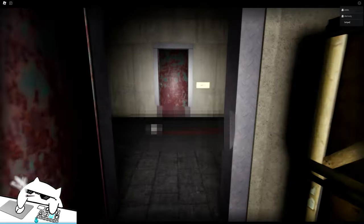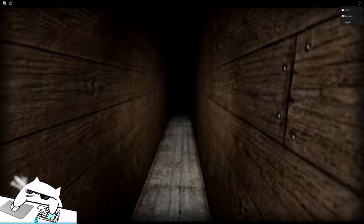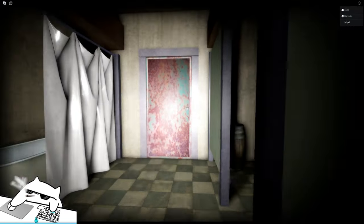Cell one door is open — perfect. Oh, cell one — guess what, there's a skull just laying on the floor! Guys, just go through. I don't know if I want to go through. Why is my flashlight doing that?